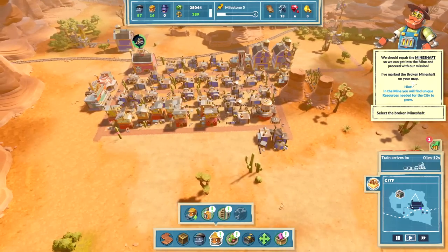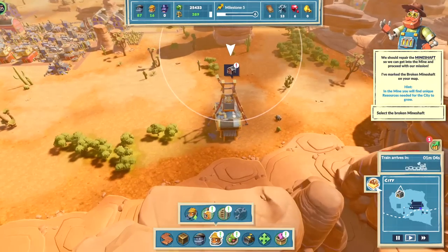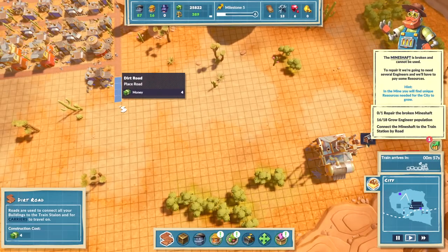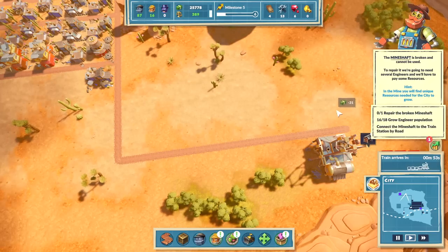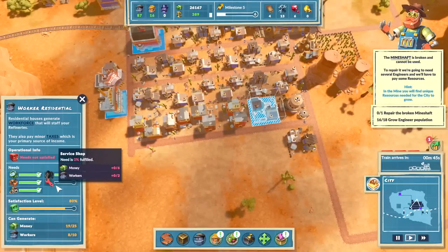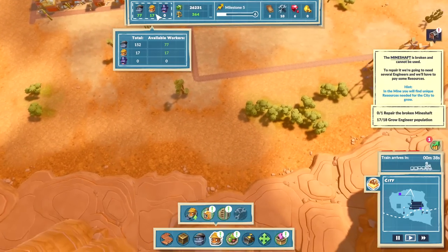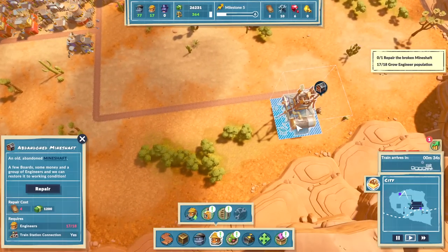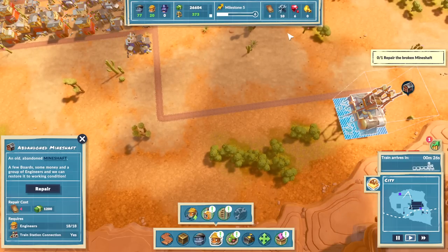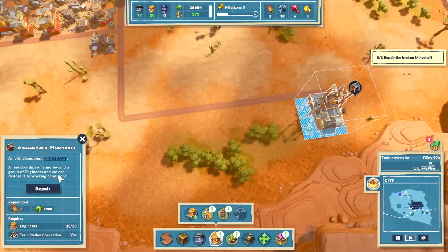Repairing the mine shaft costs four boards and requires 18 engineers. I upgrade another residence to get enough engineers — now I have the engineers but I used up all the boards, so I swapped one problem for another. I didn't have enough engineers, now I don't have enough wood planks. This is my life — just a disorganized mess. But this is the part of the game I'm interested in. I've played a million Anno games; I want to see what makes this different, and the Dungeon Keeper vibe is what does it.